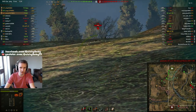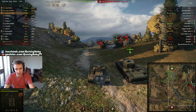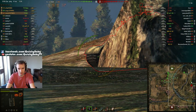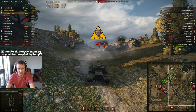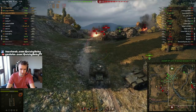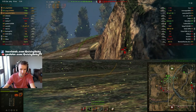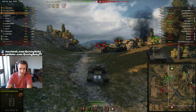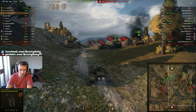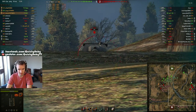Marius loads an APCR round, giving 375mm of penetration — more than enough to deal with the E100. Without APCR he could have targeted the top bar of the E100 which is rather weak. But with 375mm from this 155mm gun you don't even need to aim for the top bar. The T110E3 also has 8 degrees of gun depression, allowing it to sneak its gun over slopes unlike the E4, which has less gun depression and finds it much harder to hide its lower plate.